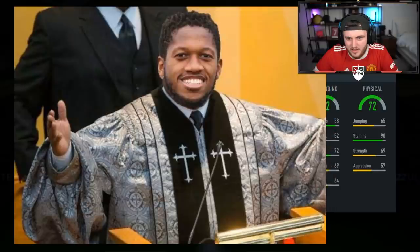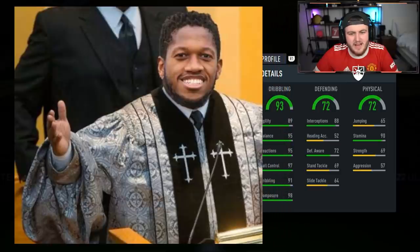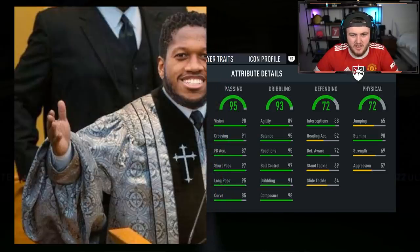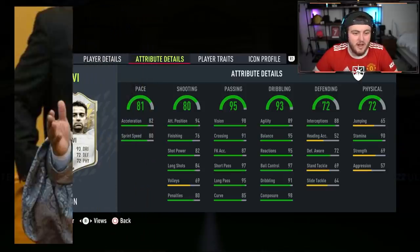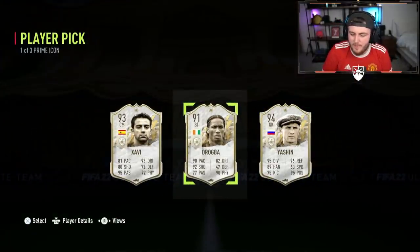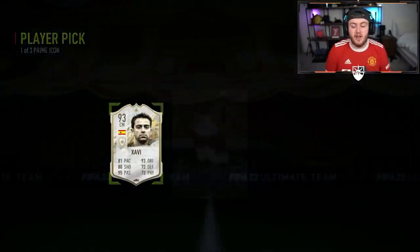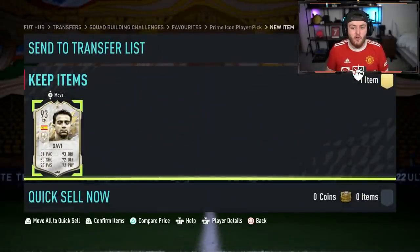Third and final player — let's go a bit slower. 90 stamina, 69 strength, 57 aggression, 88 interceptions, 72 defending — this is definitely like a Xavi. 80 shooting — if it's over 80 pace it's Xavi. Yeah, it's Xavi. None of them are particularly desirable to me but none are terrible, all over 91 rated. I'm gonna take Xavi because I want a new midfielder — he's doing bits at Barcelona right now, so out of respect.